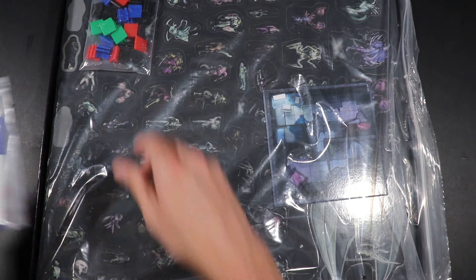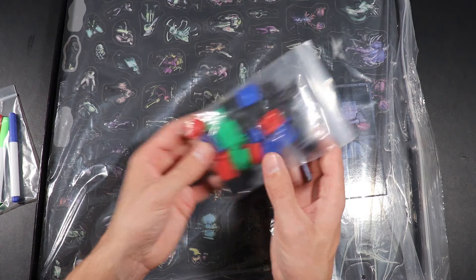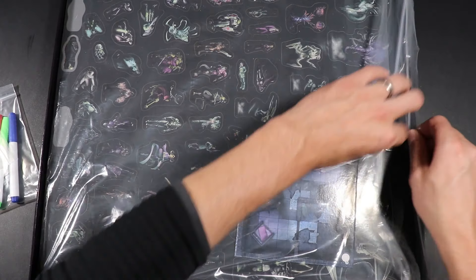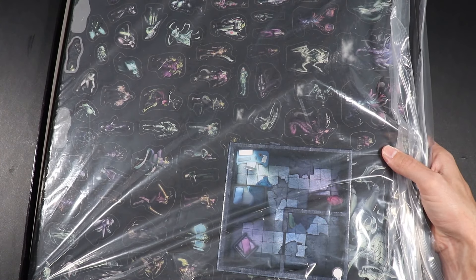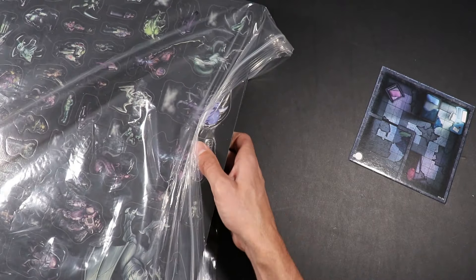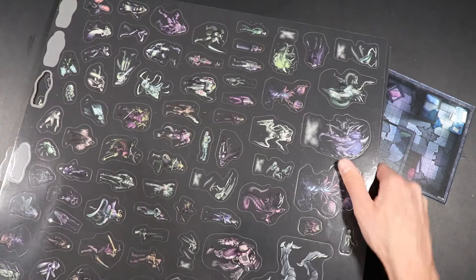We have some dry erase markers here, and we've got a whole lot of little standy things — bases for all the pawns that you see. I did open this once and took a couple sheets out and some of these things fell off, so they're not totally in the original punch cards they came on. But the rest of this box is just an absolutely enormous quantity of cardboard that needs punching out. Pulled out of the bag, it's probably all going to be a big pile of awesome stuff that needs organizing and storage.